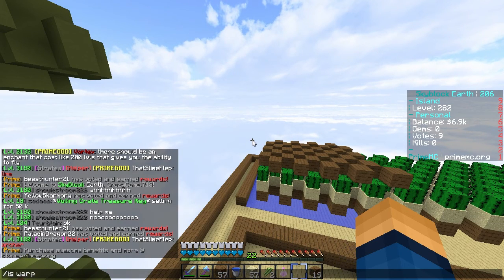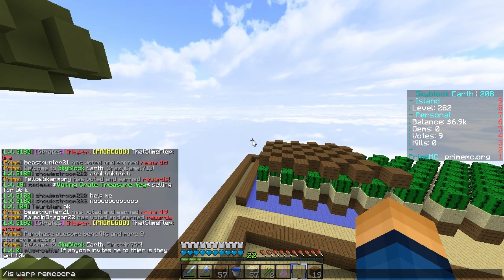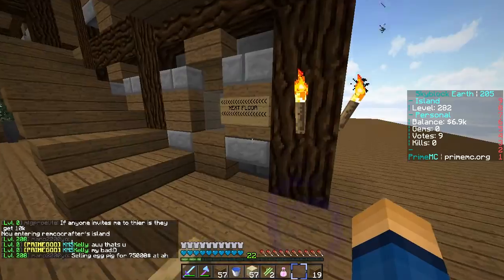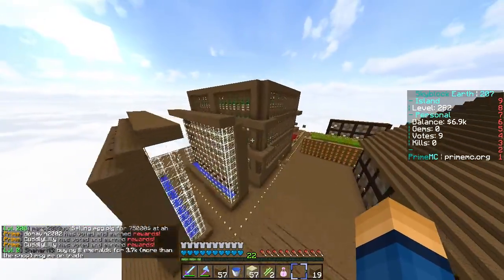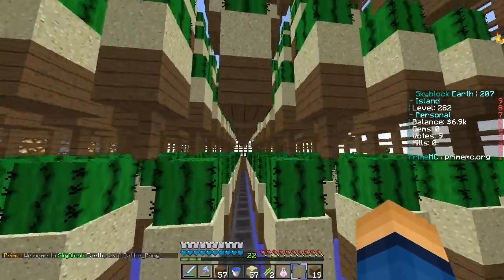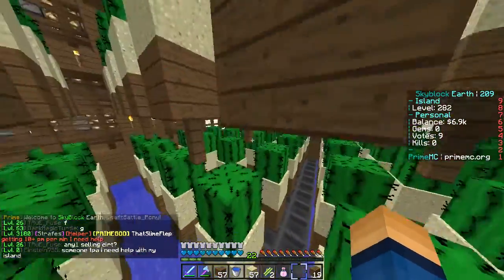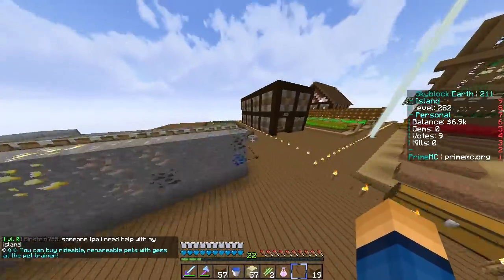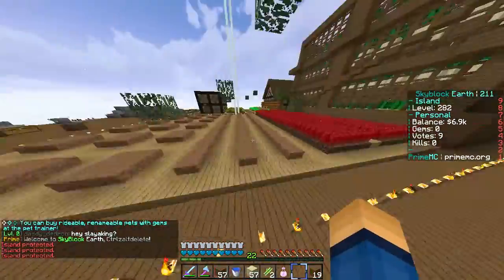First one — island warp RimCrafter. Alright, so we have this island here. Wow, this house is huge. And he also has a cactus farm. Yeah, it's not the same design. Did I mess up on my cactus farm? Dude, look at all this cactus falling. Oh, he has a pretty good cactus farm. He has some wheat. I'm surprised he doesn't have a sugar cane farm, bro. Where's your sugar cane farm? Dude, I need to expand the nether wart farm as well — that is bank.